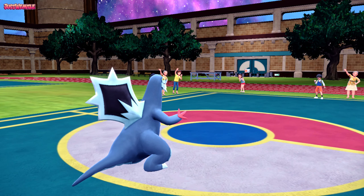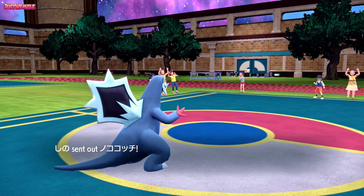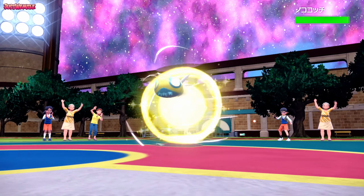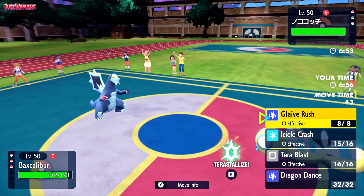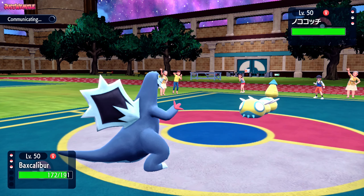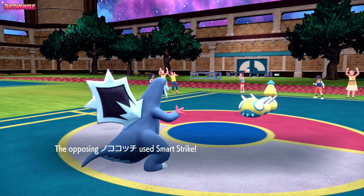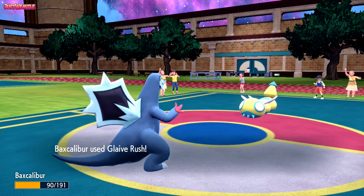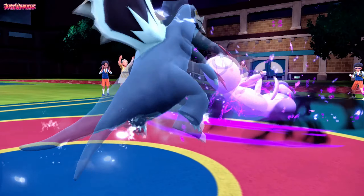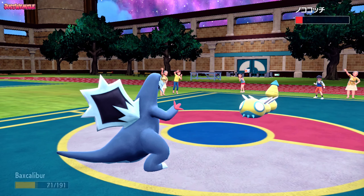They probably went for a Spore there expecting a Dragon Dance, but nope. In comes the Dondozo. I'm going to go for a Glaive Rush just to get some damage off before it starts coiling. They actually go for a Smart Strike, which does a decent chunk of damage to us, but Glaive Rush comes through and does a lot of damage to them — nearly takes them out, in fact.